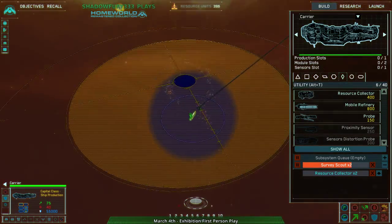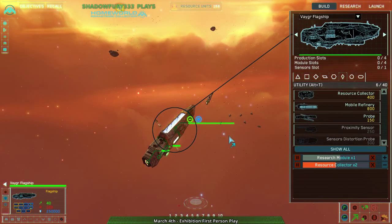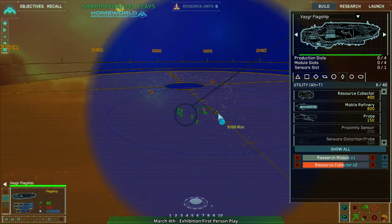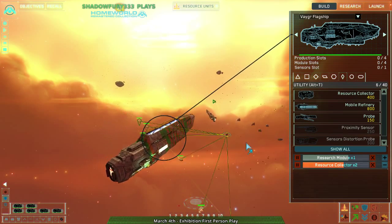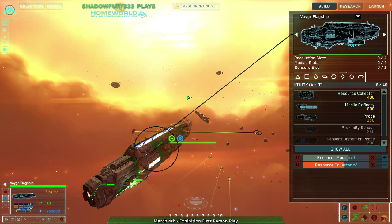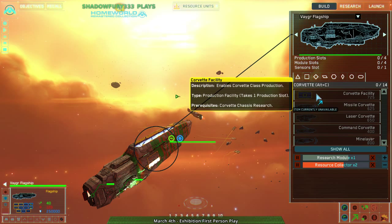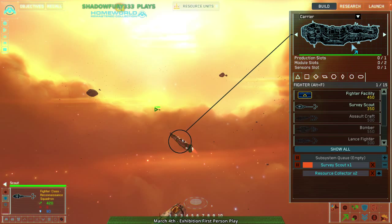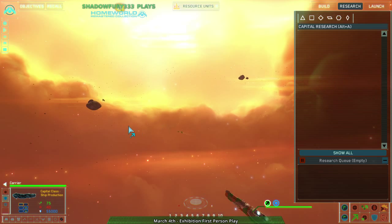Where are the resources? Oh there they are. This is a tiny map — resources here, here, there's nothing above or below. It's entirely on the plane. Vagor needs per-chassis research. Higarans don't — Higarans can get anything as soon as they get the research module, but they need an advanced research module to get most everything beyond the absolute basics.